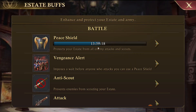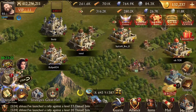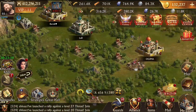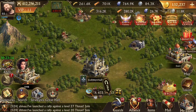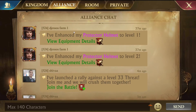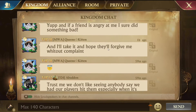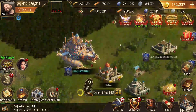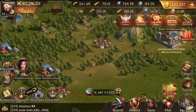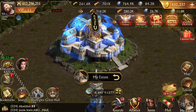Say I want to go attacking later tonight - I'd look at my buffs. I've got 13 hours until I could have my shield drop with zero peace shield cooldown. That's important because you may find a bunch of smaller targets but people are linking in kingdom chat and alliance chat your stats every time you're hitting somewhere. When people start showing up in hives we link their coordinates so that somebody can come and attack them.